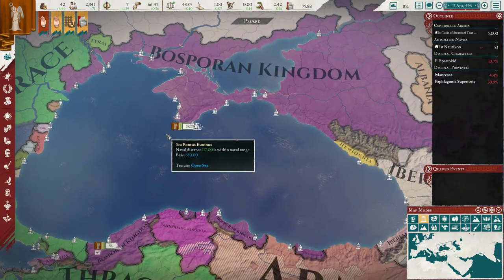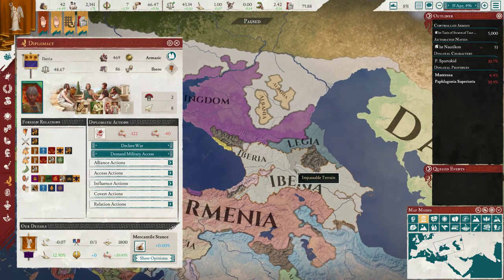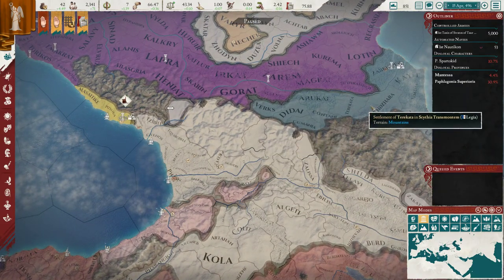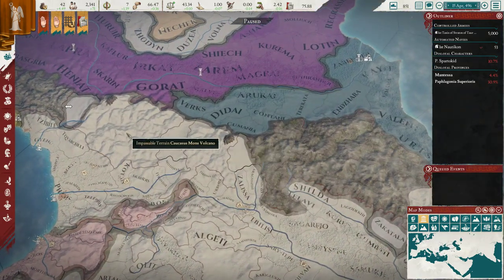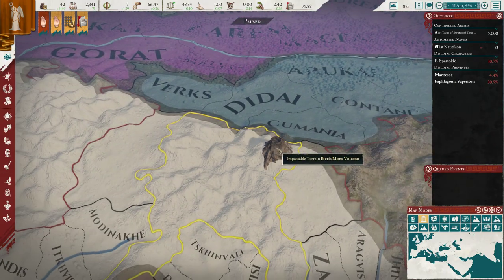So we have a couple things to do before we unpause, but a big thing is that we will be going to war and trying to take some of this territory over here. We're probably just going to have to buckle up and go to war with Legia first. Is this a volcano? That's pretty cool. I know there's a volcano here.